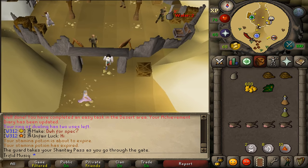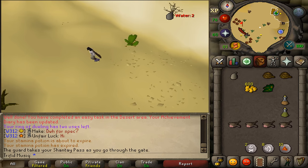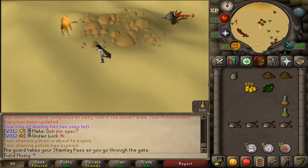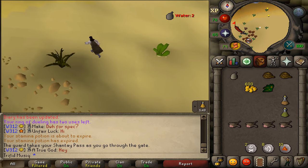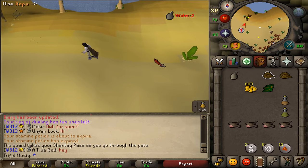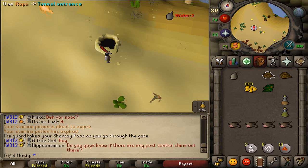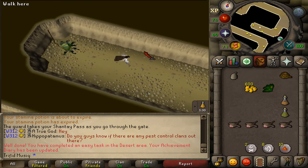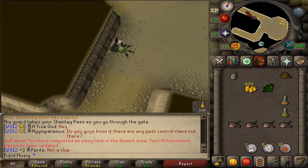Drink a stamina potion and keep going west until we see the dungeon sign. At the dungeon sign, use a rope on the tunnel entrance and climb down. Follow the path — this is also task number 5 completed.